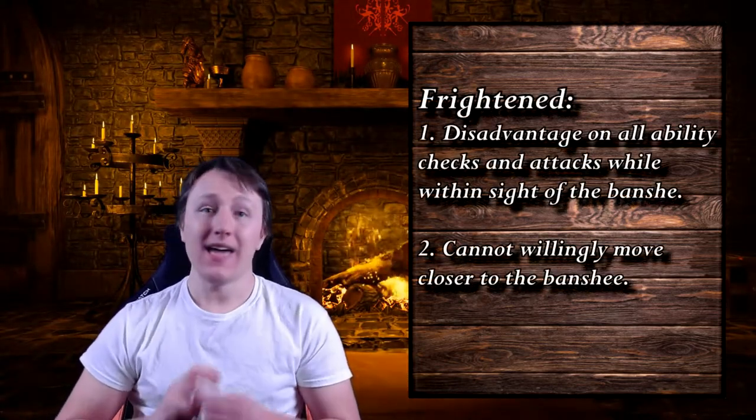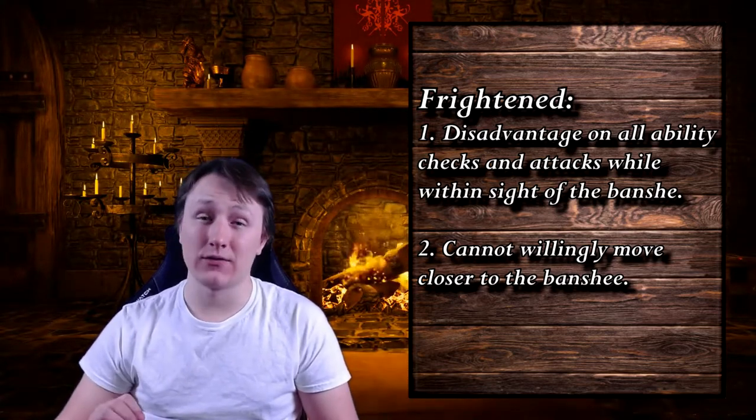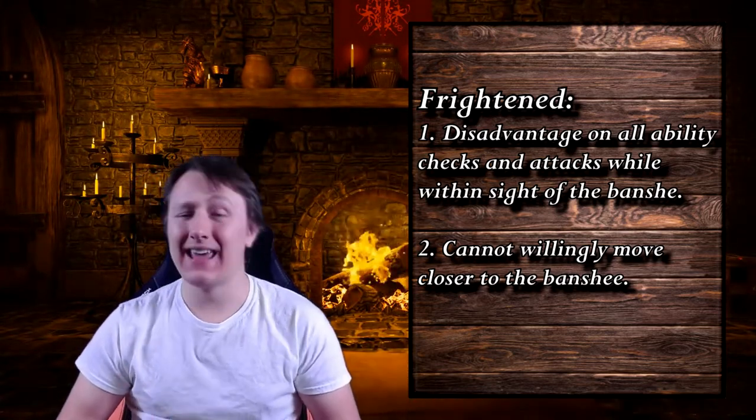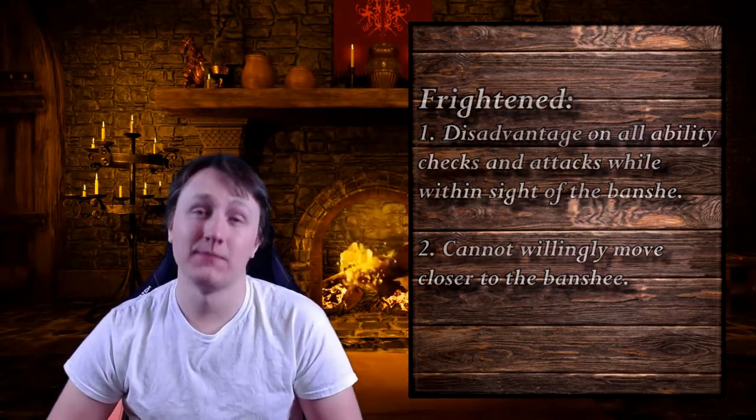The Banshee also has a Fear ability that forces all enemies in a 60-foot radius to succeed on a DC 13 wisdom save or become frightened. Anyone who becomes frightened has disadvantage on all ability checks and attack rolls, and they can't willingly move closer to the Banshee. This absolutely obliterates martial classes, especially those with low wisdom. You might be thinking: 60 hit points, we can kill that in a round before it gets to use any of these abilities — WRONG, Little Jimmy!